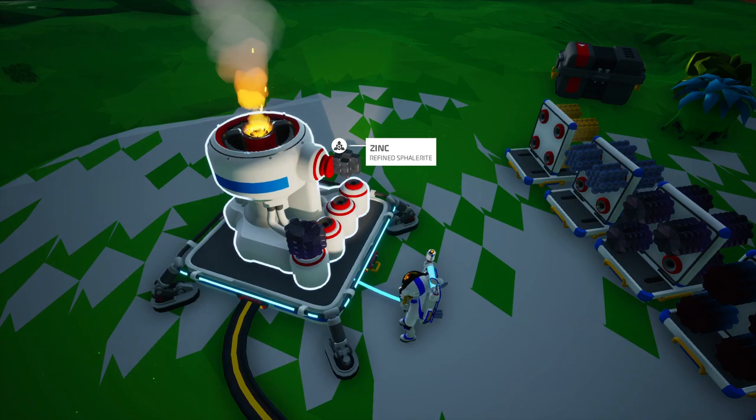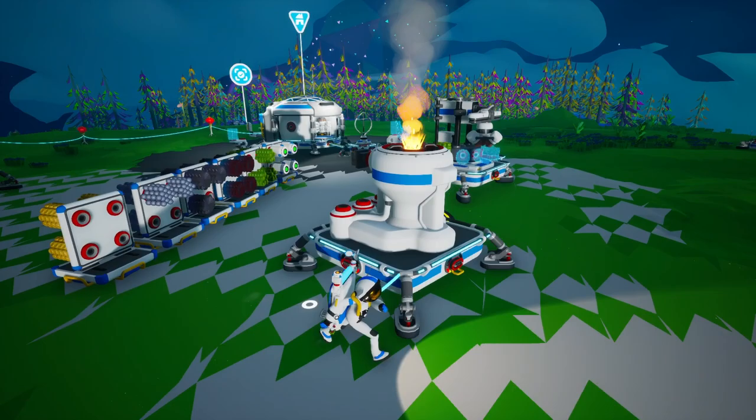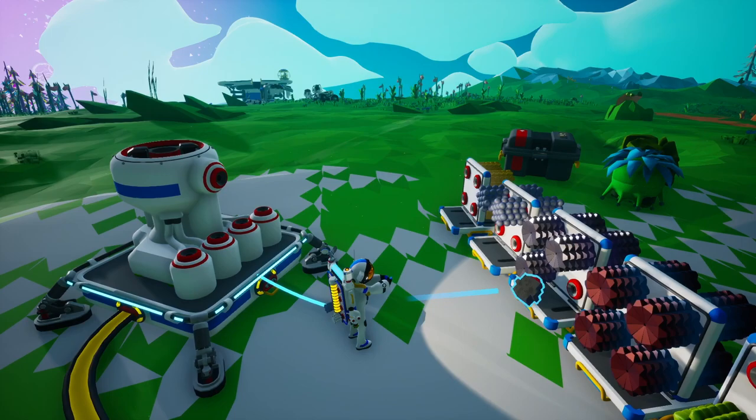Let's start with the sphalerite to get zinc. Let's just do one and see what it does. Turn it on — it slowly consumes the sphalerite and it looks like it's producing zinc right here. Looks like it's one for one. It does take a while, and I wonder if there's a way to automate it so it pops off and moves to the next sphalerite once complete. We've got a zinc!